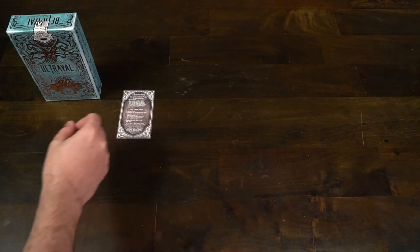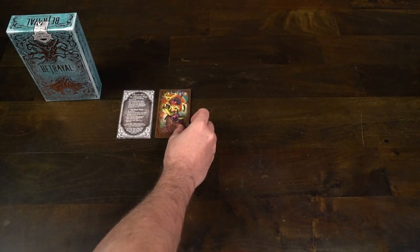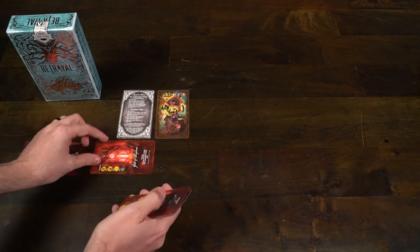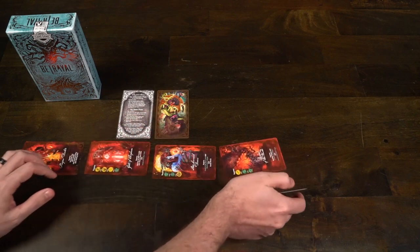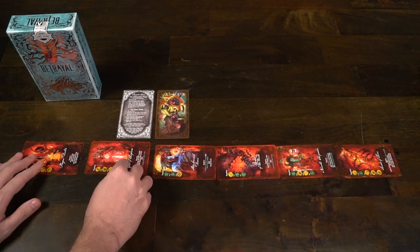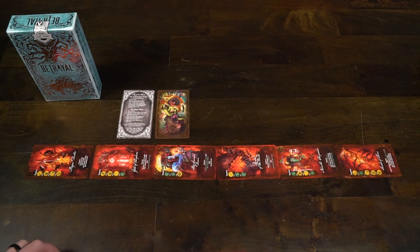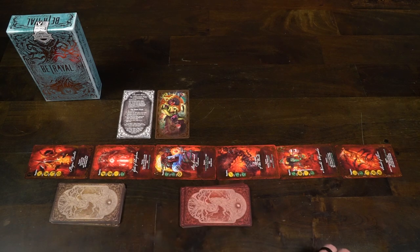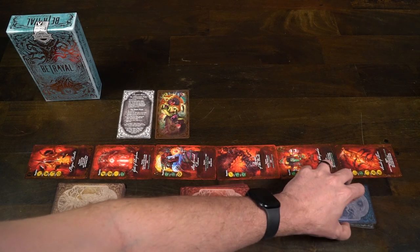After giving everybody a role and a character, the next thing you're going to do is shuffle up the decks — the blue item deck, the greater omens, the lesser omens, the red and yellow deck — and then give cards from these decks to each player: four items to each player, three yellow lesser omens to each player, and two greater omens (the red cards) to each player.